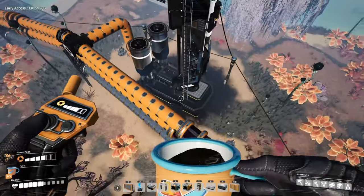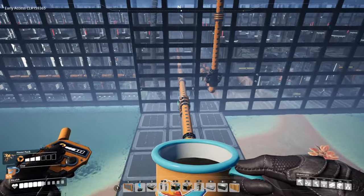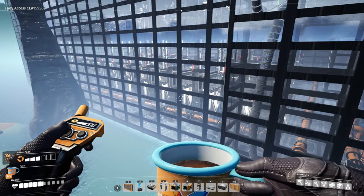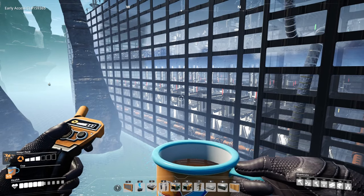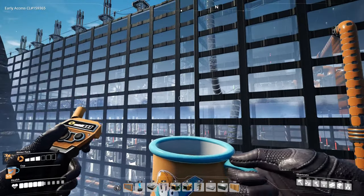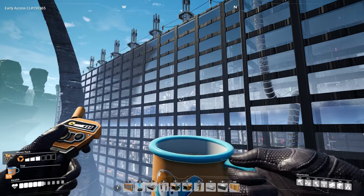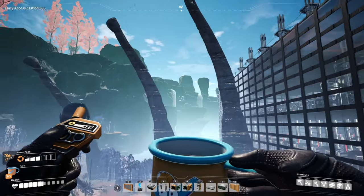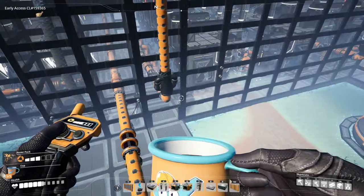Here are our four oil nodes for a total of 1,200 a minute — two normal nodes and one pure node back there. We're taking that 1,200 a minute into 40 refineries in here. There are 40 refineries turning that into rubber and heavy oil residue, then 10 more refineries turning the heavy oil residue into petroleum coke, and 8 blenders using water and heavy oil residue to make diluted fuel. On the second floor we're making circuit boards on one half of the factory, and I squeezed in some more fuel generators. The whole roof is just fuel generators. I'll show you all that once we get it turned on.